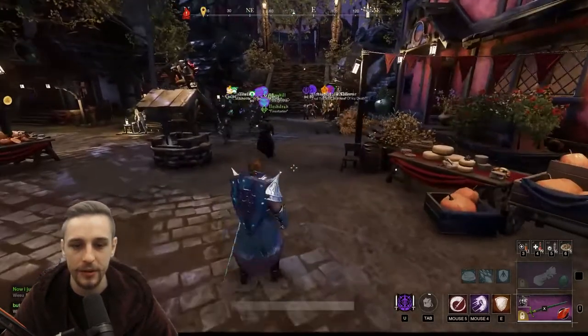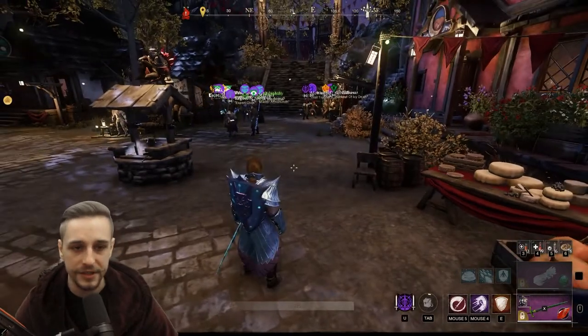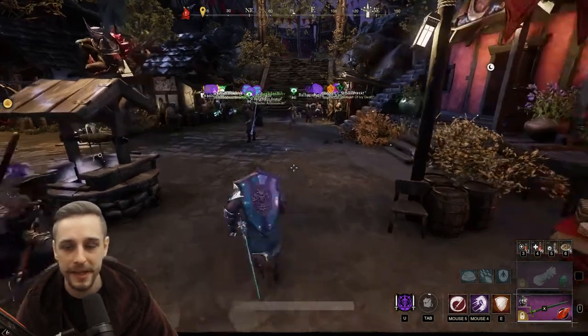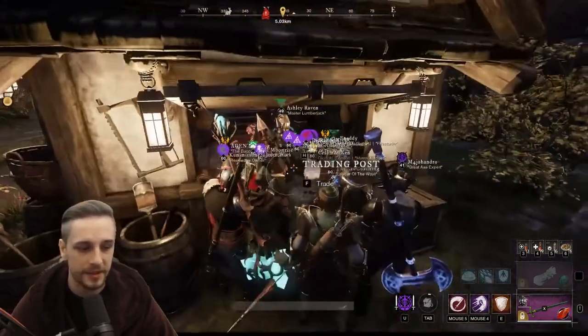These are the primary ways that I go around getting Azoth. Just remember, guys, if you are capped on Azoth and you're going to go to a war, an invasion, or go do an Elite run, whatever the case may be, you may as well spend some of that Azoth first — craft some gear, craft some tools, craft something to sell. Use that Azoth before you go out and do these things, so that you're not wasting Azoth because you're at cap.